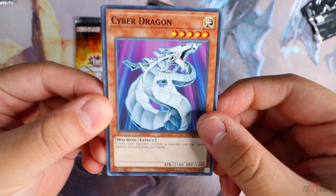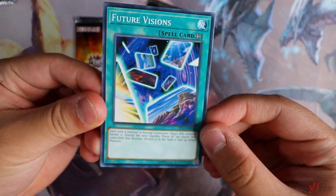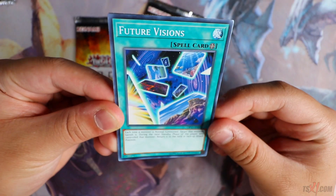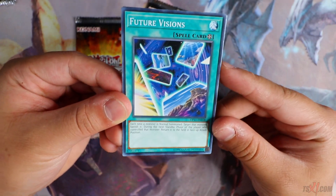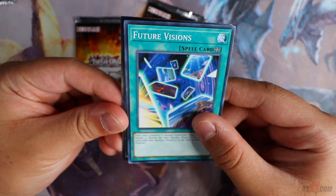Three more packs to go. Cyber Dragon — the best card in the game. Future Visions. Good reprint as a common. This card came as a super rare in SOVR, or possibly Crimson Crisis — I think it's one of those two.